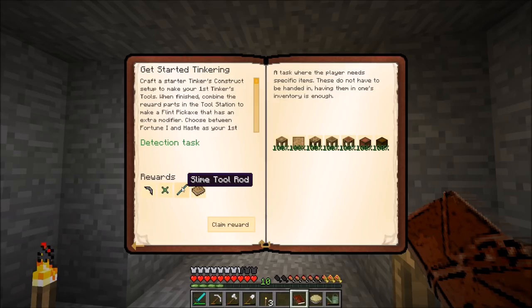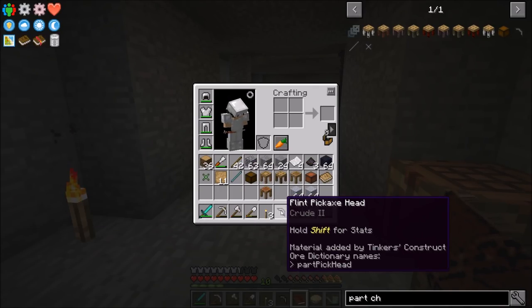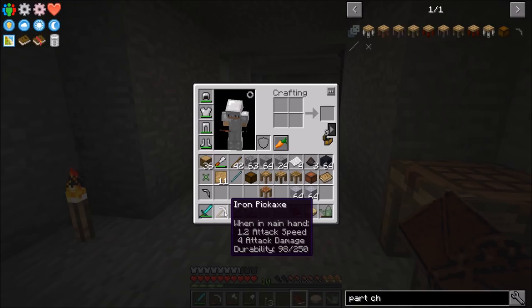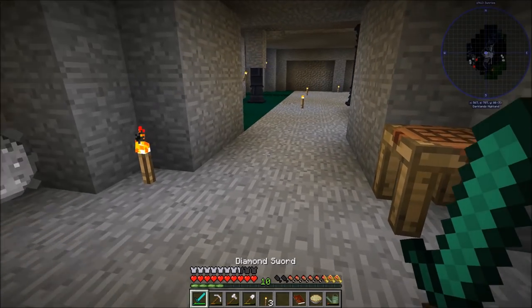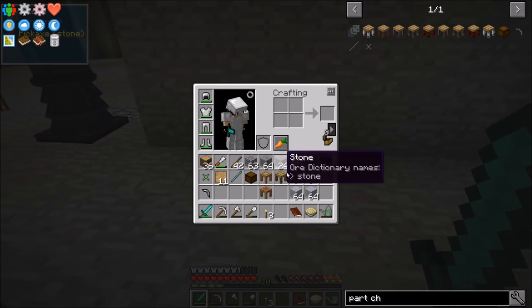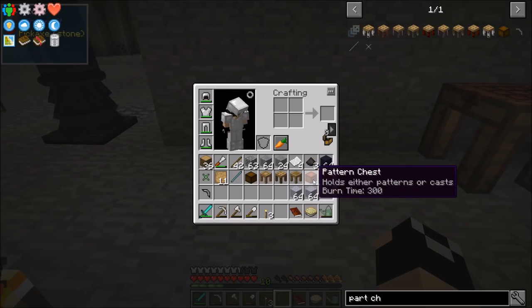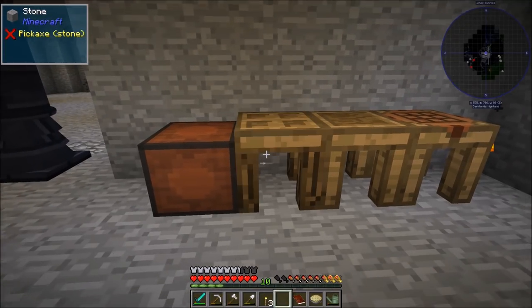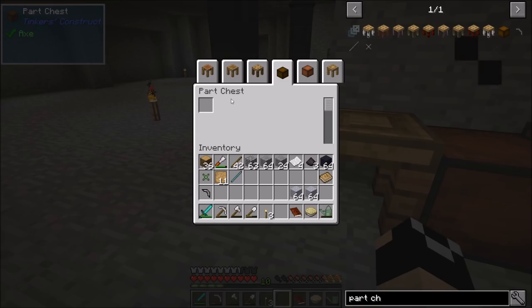We're going to get a flint pickaxe head, a slime binding, a slime tool rod, materials, and a new book, which is great. We should have actually done that a little sooner because that's going to give us a pick we can fairly easily repair as opposed to using the iron one for digging. I don't know how it'll fare against the speed of the iron one though. We're going to set this stuff up temporarily right over here - crafting station, pattern chest, tool station, part builder, stencil table, and a part chest right there.